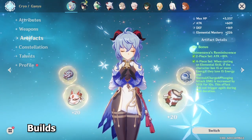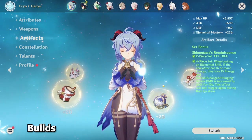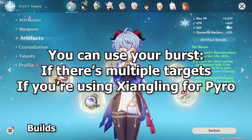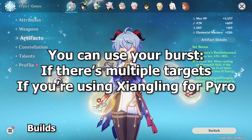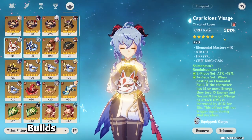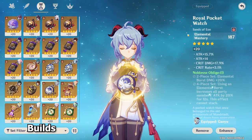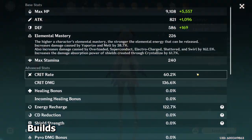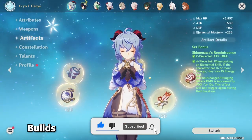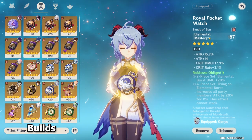In terms of artifact set, the Shimenawa's Reminiscence set is the best for Melt Ganyu. You lose 15 energy when you cast your elemental skill, but it doesn't affect Melt Ganyu at all because you won't be casting your elemental burst most of the time. The stat that you want is crit on your circlet and cryo damage bonus on your goblet. On your sands, it is highly recommended to run an elemental mastery sands. When you are playing Melt Ganyu, you want to aim for around 200 elemental mastery, and because Shimenawa's Reminiscence doesn't provide any elemental mastery, you are generally going to opt for an elemental mastery sands unless you have a lot of EM substat.